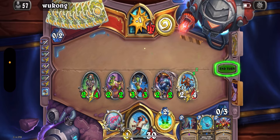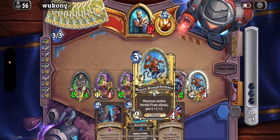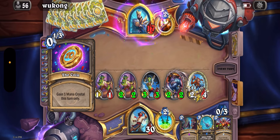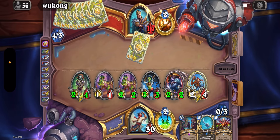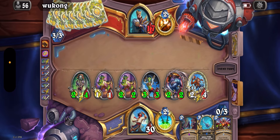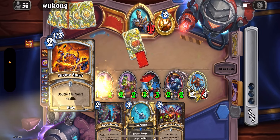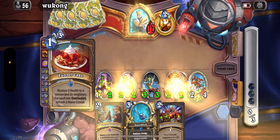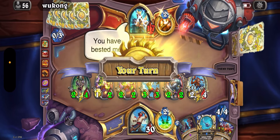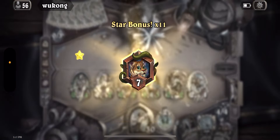Inner Fire Priest was about 14 out of 450 games last month — a very small percentage of my meta. I don't think we can die on turn three. They wasted the Inner Fire — most likely some sort of concede going on here. Why would they do that? For the Handmaiden? Yep, we just win.